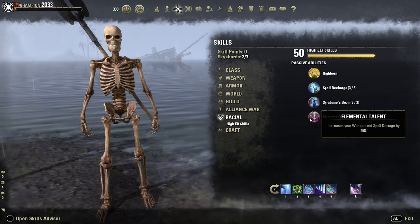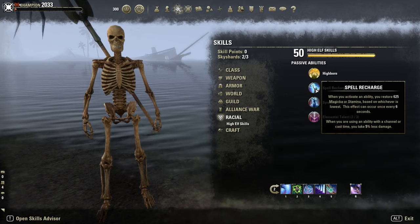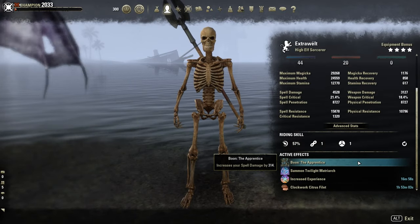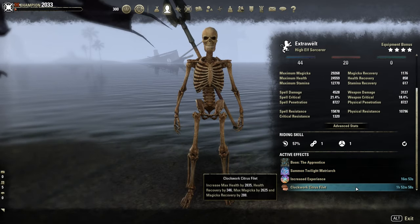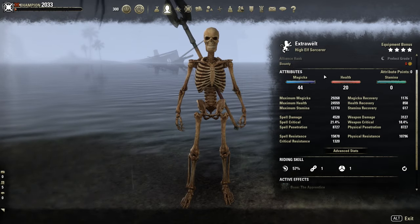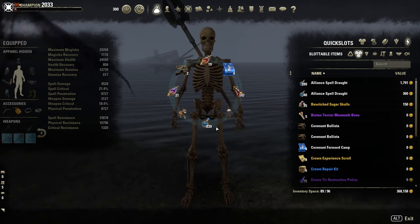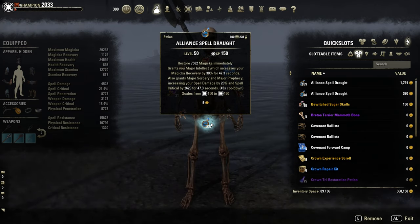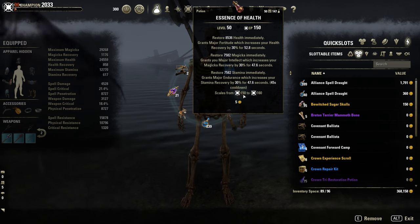Race: I am High Elf for extra spell damage, Max Magicka, and Magicka and Stamina regeneration. Mundus: I use the Apprentice for extra spell damage — the Lover is also possible. As buff food, the Clockwork Citrus Fillet. 20 points in Health and 44 points in Magicka. For potions, I use two different ones: most of the time the Spell Power Potions with Magicka, Sorcery, and Major Prophecy, or the Tri-stat Potions with Health, Magicka, and Stamina.